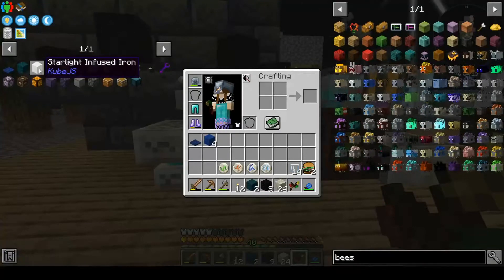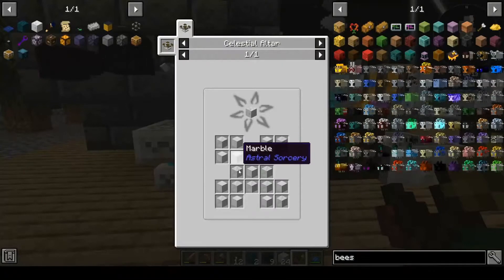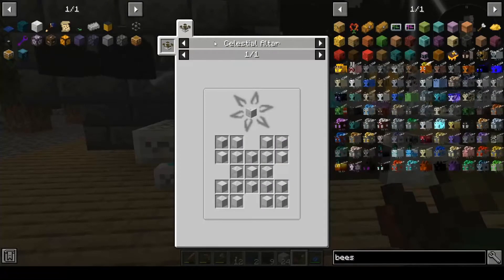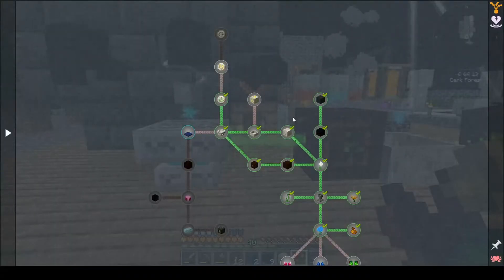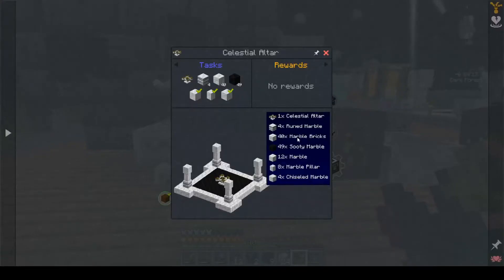I have the starlight-infused iron, which uses iron and marble, but it's made in the celestial altar — that's the next level of altar. So I'm gonna have to upgrade the altar to this one.